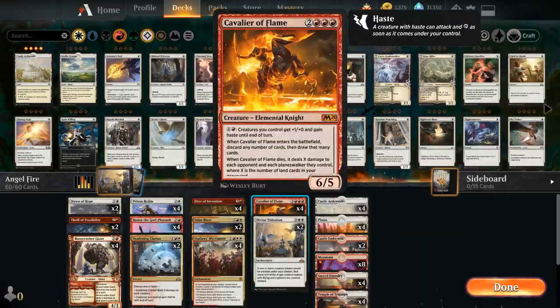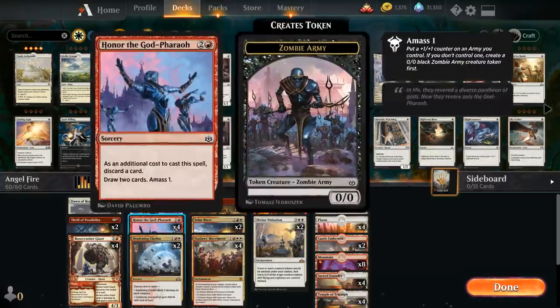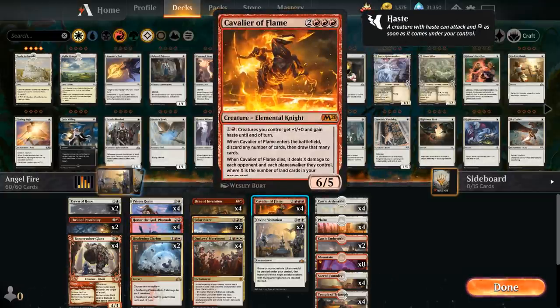At five mana we've got the full playset of Cavalier of Flame. We can play Cavalier for free with Fires of Invention, have all our mana available to sink into the ability giving creatures plus 1/+0 and haste until end of turn. When Cavalier of Flame enters the battlefield we can discard any number of cards and then draw that many, which is great since we often have extra copies of Fires of Invention or extra lands we don't need. When Cavalier dies it also deals damage to the opponent and each Planeswalker they control based on the number of lands in our graveyard — a nice bonus.